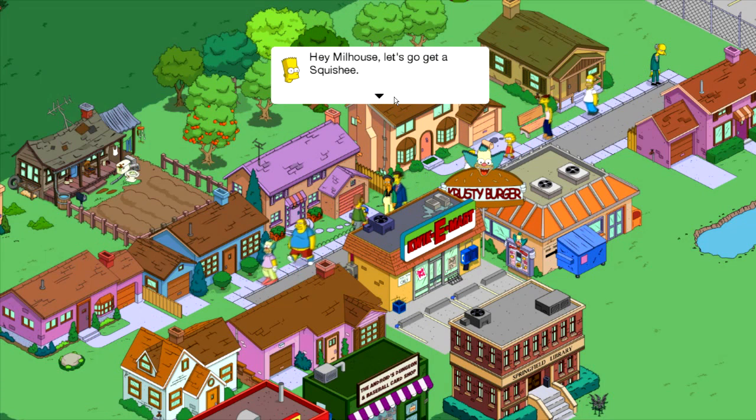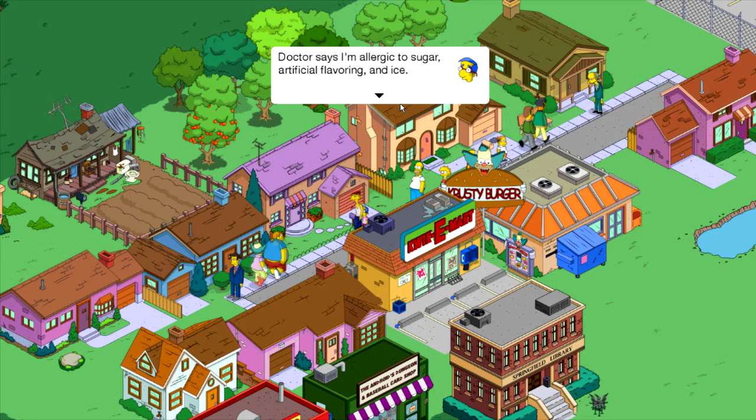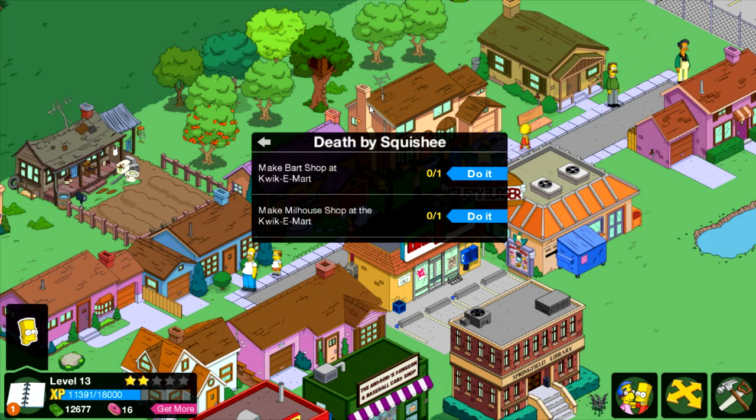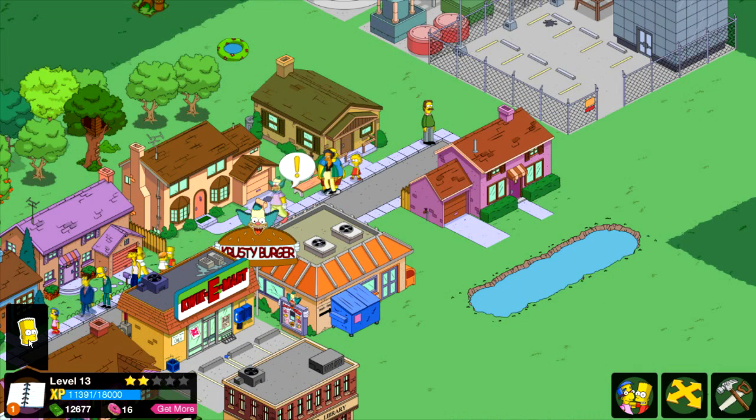Hey Milhouse, let's go get a Squishy. 'Doctor says I'm allergic to sugar, artificial flavoring, and ice. Do you think Squishys have those?' 'No, friend. Not a chance.' That is so not cool, Bart.